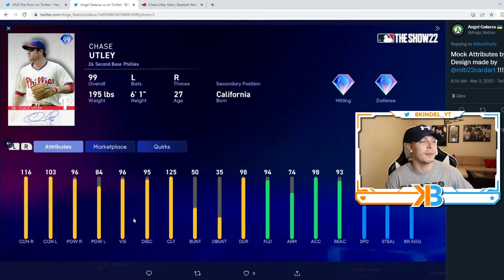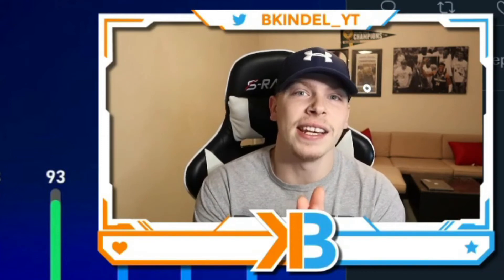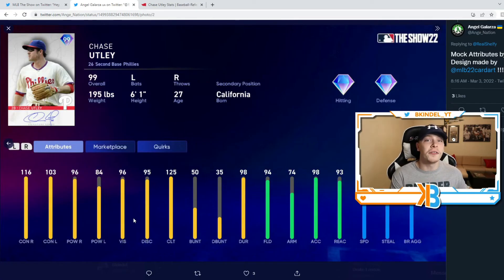Shout out to Ange for coming up with this. He's always on top of the attribute game. Now we've got Chase Utley — Ryan Howard was announced earlier this year, J-Roll was announced like two years ago. It's time to get Doc back into the game. Get the core of the Phillies that helped lead them to a World Series and bring Roy Halladay into the game. He could have so many cards — a no-hitter card, a perfect game in the playoffs. He's a 99 overall pitcher with the Blue Jays and the Phillies.